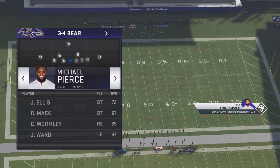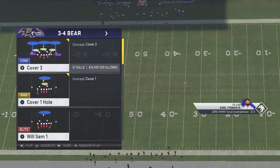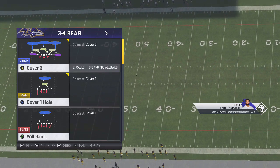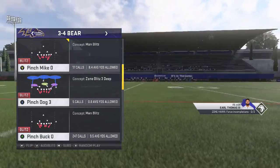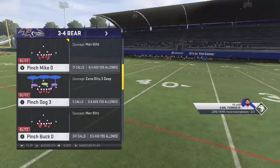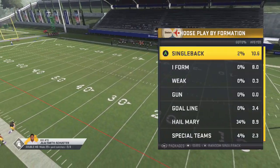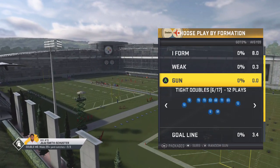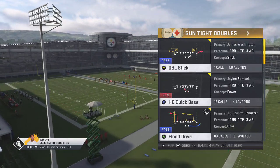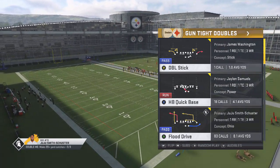Michael Pierce is fine, though he may not generate as much pass rush as Chris Jones. We're always going to be coming out in Pinch Buck O and audibling from there. Let's go into Pinch Buck O and talk about setting up this blitz and how to get the pressure home. I've touched on this before, but since this is a full defensive scheme I need to bring it all together. I'll run a simple flood drive to show the setup.